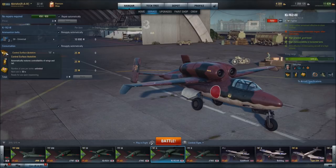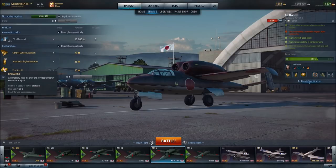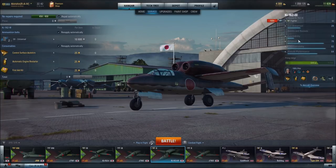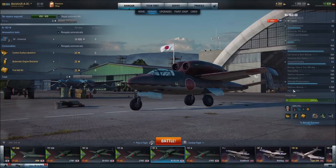Specifically, I chose Control Surface Auto Trim, which automatically restores controllability of wings and tail; Automatic Engine Restarter — self-explanatory, gets your engine back into action if it gets knocked out; and First Aid Kit, which automatically heals the crew and provides temporary resistance to injury. When our pilot gets injured and we can't hit anything, this gets our pilot back to health so we can put rounds on the target again, which is absolutely critical for this aircraft.